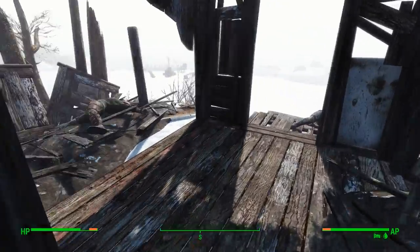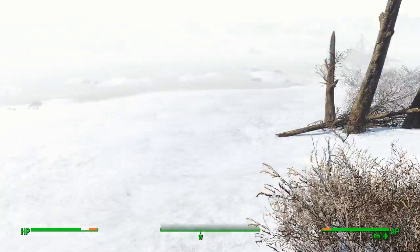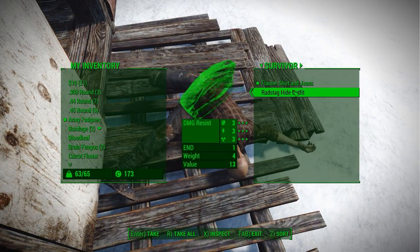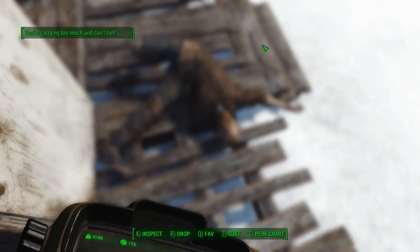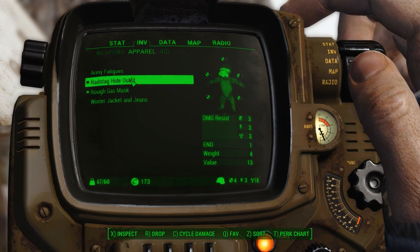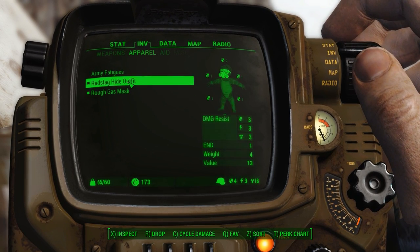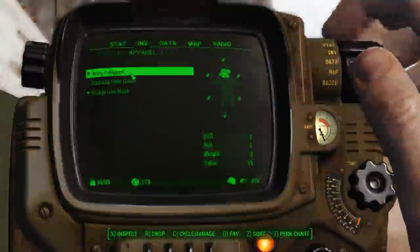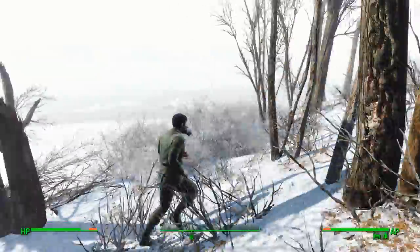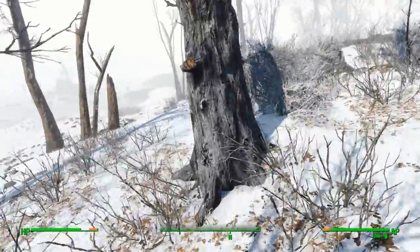Tempt tape, adjustable wrench. Doesn't look like we got a bed in here, but again we can go build one. This rad stag outfit has better resistances than we're currently wearing. Oh, that makes sense — it actually has better resistances than all this stuff. Like, this is just much better in general. I'm going to still wear the army fatigues for the strength benefit, but the rad stag outfit is better than the other thing I had too.